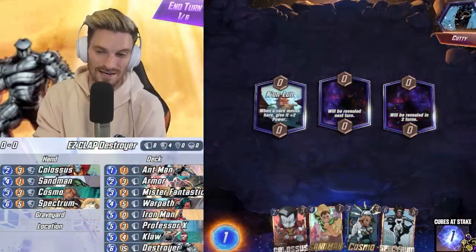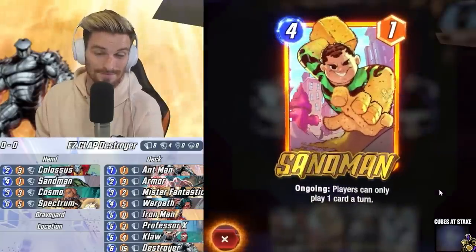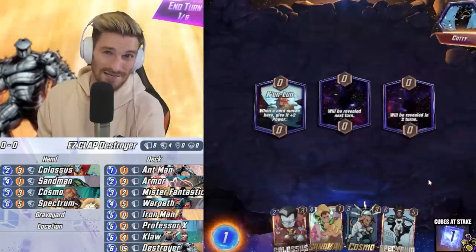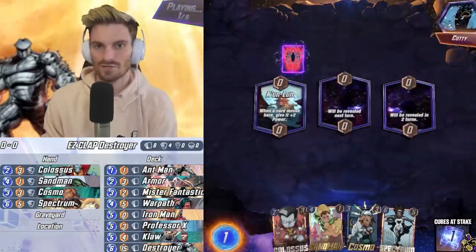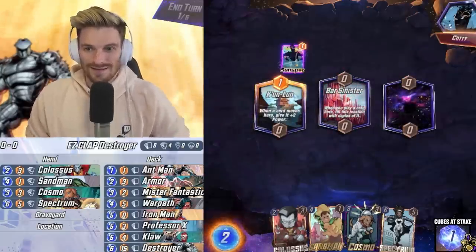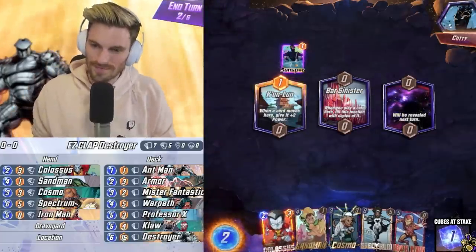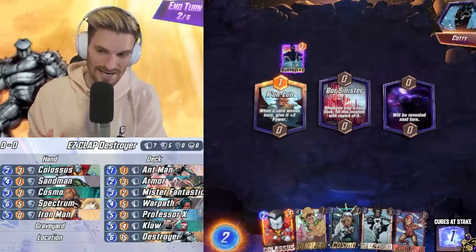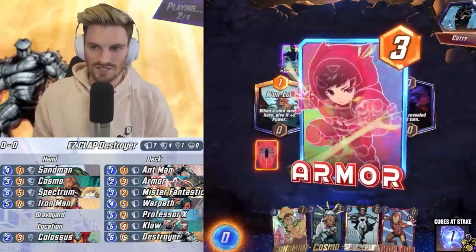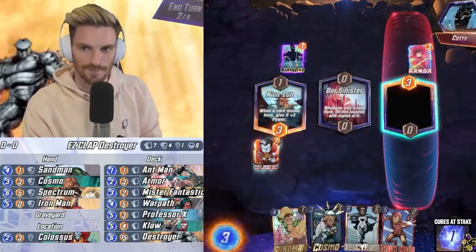Now we've slotted out Mojo and got Sandman — this is the Pool Two version of the deck. The only Pool Three card we've got is Destroyer. We also have our other ongoing cards. Sandman is fantastic because we're going to use him to block off Mr. Negative and Surfer decks. We don't have Ant-Man and don't have anything to play on turn one. Bar Sinister is one of those locations where — kind of like Kamar Taj — you're probably thinking let's switch over to the Spectrum build of the deck, getting all these Spectrums to pop off.